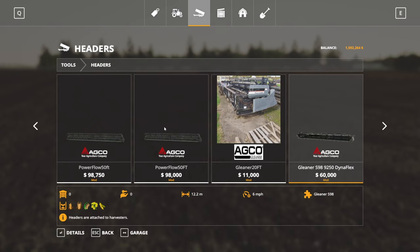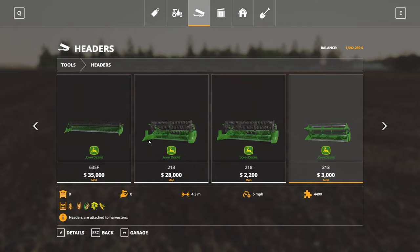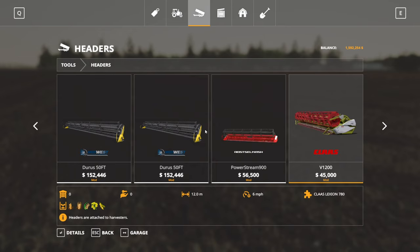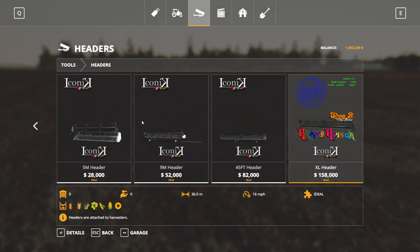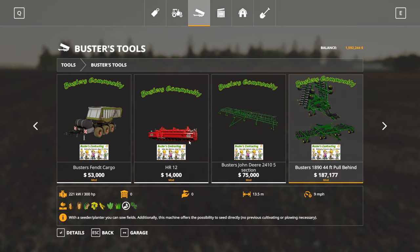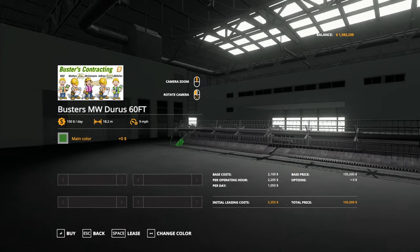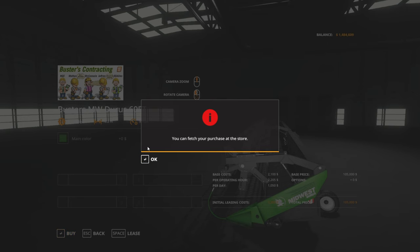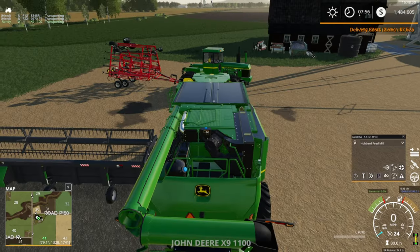Someone correct me if I'm wrong — I believe it's the 55-foot header with the John Deere X9. We do have the Midwest Duras 50-footers, and also got a 60-footer. I'm thinking that's probably the one we're going to go with, because let's face it — a 60-foot header on this big combine seems like a good fit. The Midwest Duras in John Deere green — yes, we'll buy one of those.